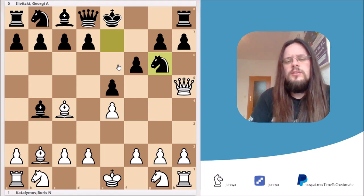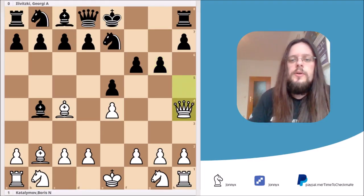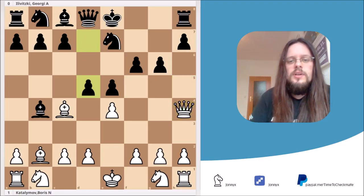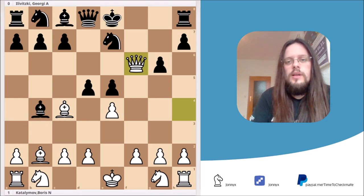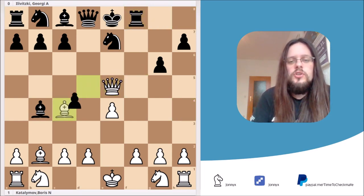This move doesn't lose the game outright, but if Black wants to play for a win, he should play g6 instead. After g6, the queen has to retreat to h4, attacking the f6 pawn, and then Black has the nice move d5, attacking the bishop on c4 and making room for the light-square bishop. White cannot take the pawn on f6 because after rook to f8, queen takes e5, Black just captures the bishop and is up a piece.